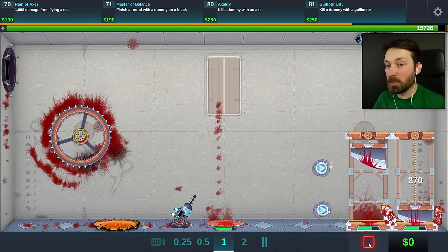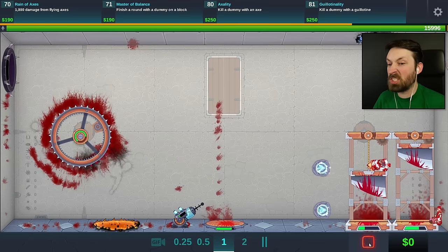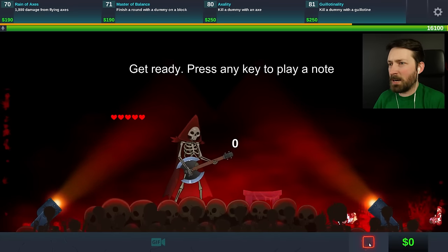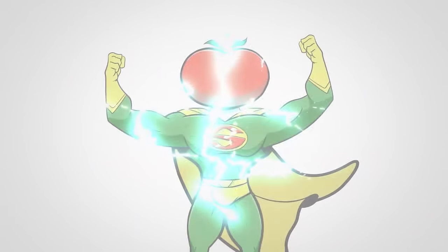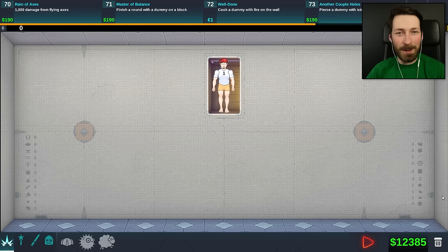This is good. This is very good. Guillotines! You need to do four damage! You can just tickle what's left of his scrotum and... Get ready, press any key to play note. What? What's up, guys? Welcome back to Happy Room.